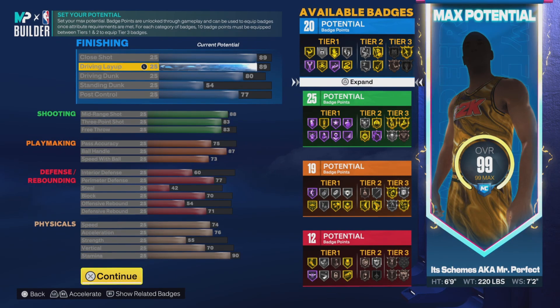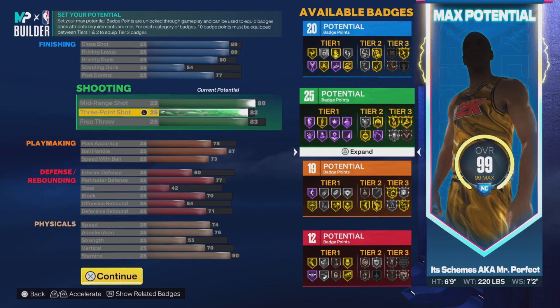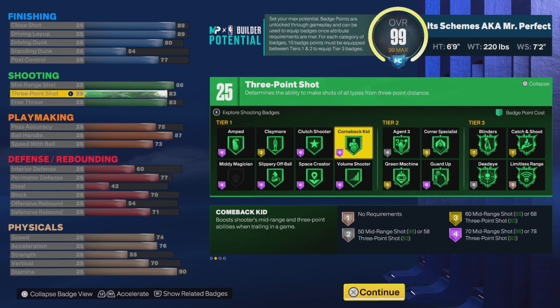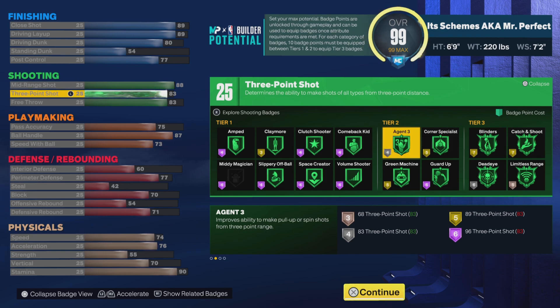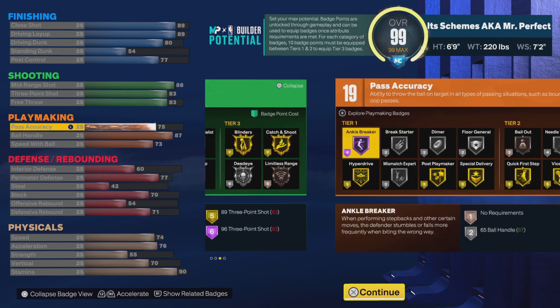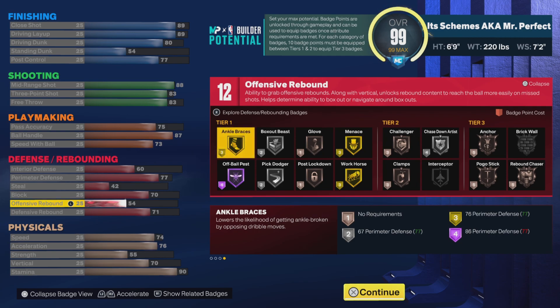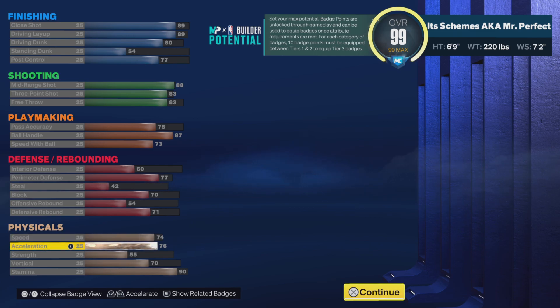Same criteria — we're going to have a 6'9", 200 pounds, 7'2" wingspan, nothing really changes there. But we take our driving dunk down to 80 just so that we can get the quick drops, which means our vertical also goes down to 70. We're going to take those extra points and put them towards our shooting — three-pointer goes to 83. We bump our post control up one to 77. Speed goes up to 74 and acceleration goes up to 76, so this is a more mobile version.